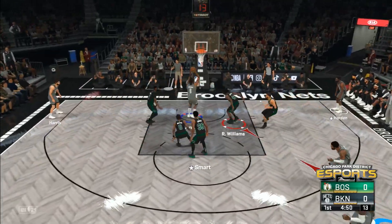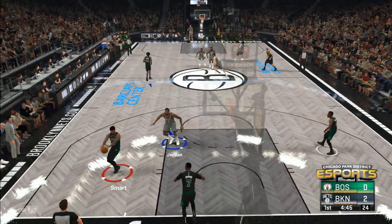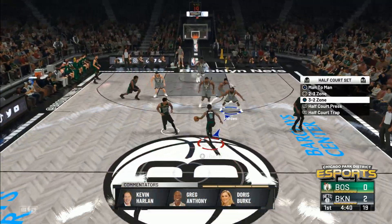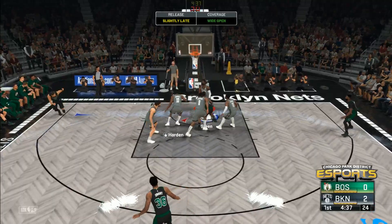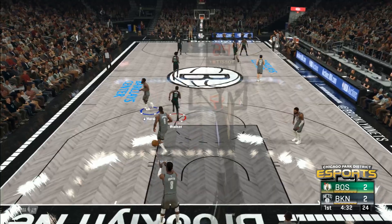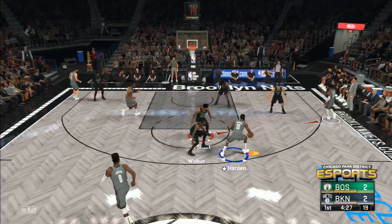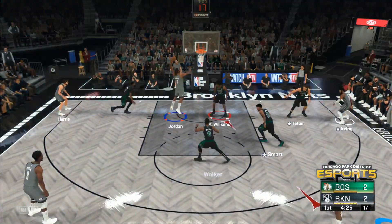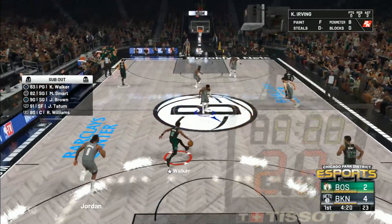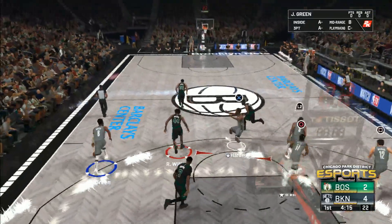Irving feeds it to Jordan and DeAndre Jordan throws it down. You love the leadership of Kyrie Irving from the lead guard position — he's looking to score but he's adept at finding the open teammate. DeAndre Jordan is not the same impact center he once was, but he's done a great job acting as a leader. Over the course of his career he's played different roles, and even in a changing role he still tries to make an impact. That's called being a teammate.